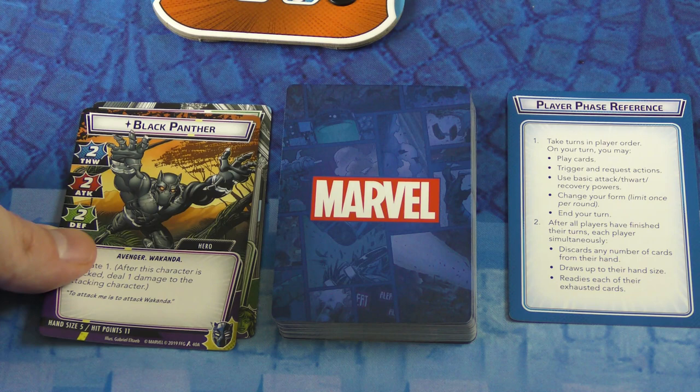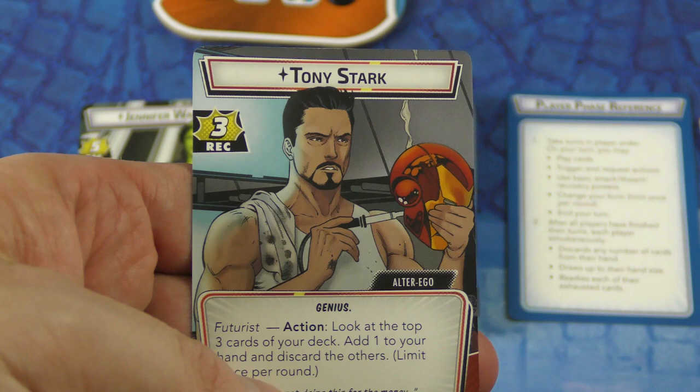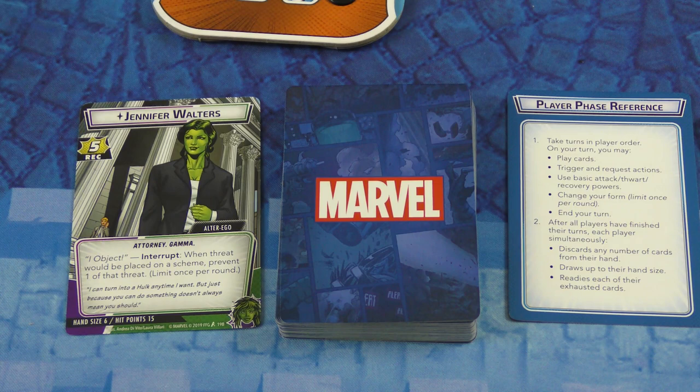When you build a deck for a hero — and I should show you the other heroes that come with this — it comes with Black Panther, Spider-Man, Captain Marvel, and Iron Man. Each hero has the alter ego side. You can see Tony Stark on the alter ego side. They give you different abilities and utilities based on what's happening in the game. You might switch back and forth between the two sides.